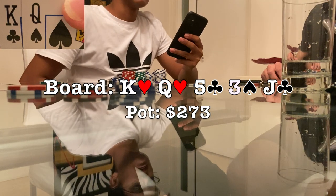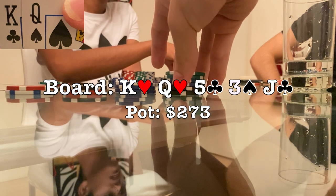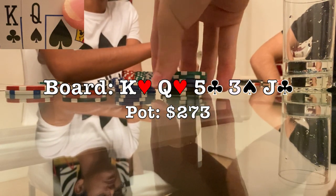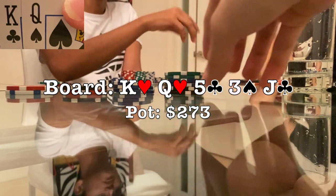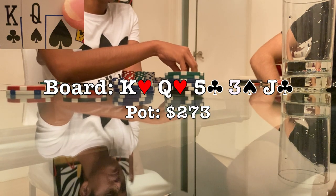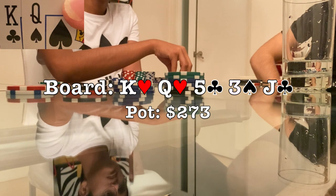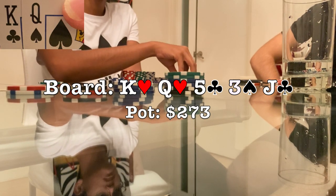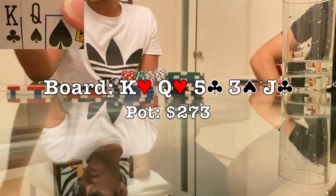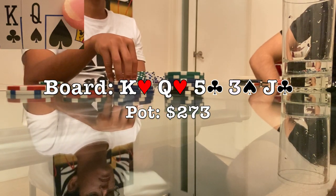If he's a good player, he'd know this and may make a hero call with a jack or queen pair, considering kicker issues shouldn't really be a problem — I'm never going to have a one-pair hand here. With that being said, when he checks to me I bet $130 into a pot of $273, leaving him with around $40 behind. This is a huge mistake — there's no reason to only bet $130. With the line I've taken and polarizing my range, I should just be betting all of it. Betting this small just looks so value-orientated and I don't like it at all.